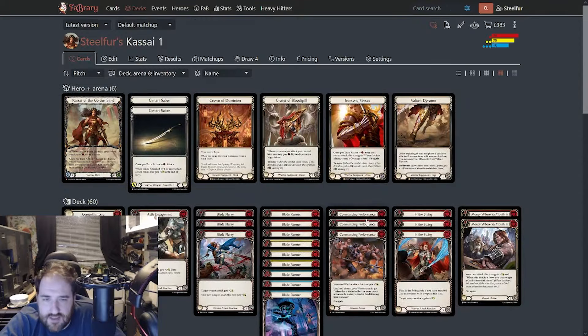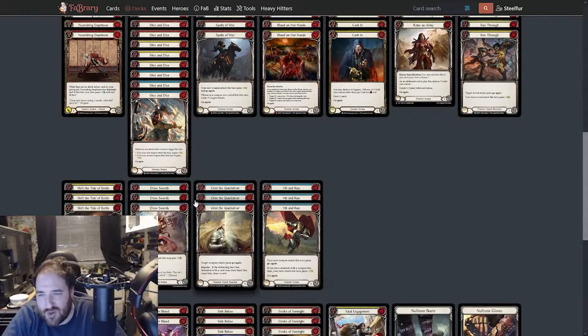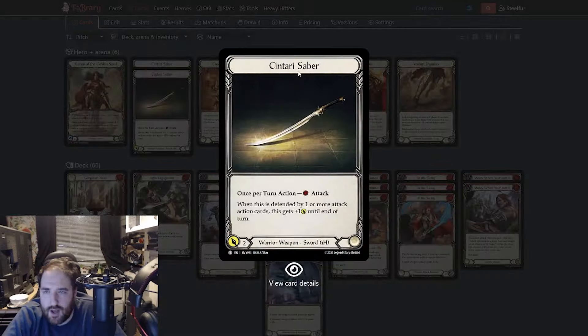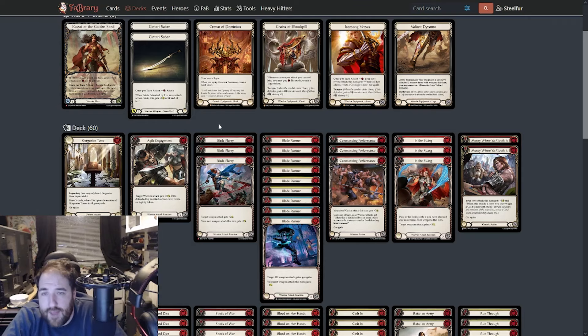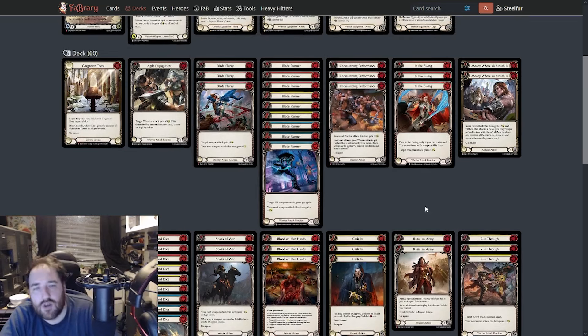That's really a simple breakdown of where we're going. Kassai is a very simple play pattern in my mind — I'm drawing cards where possible, I'm using Centauri Sabres where possible, I'm going to trigger the ability where possible to get gold, and then I'm going to try and outvalue my opponent with really good attack reactions. Let's look at the basic facts of what I've got.